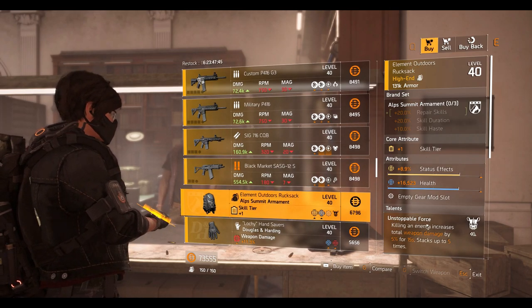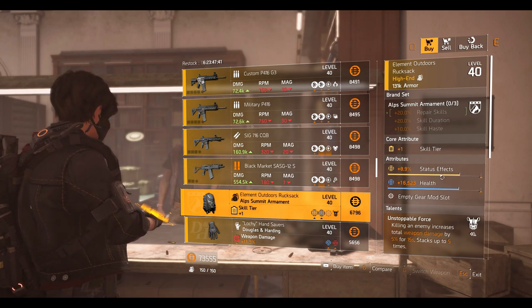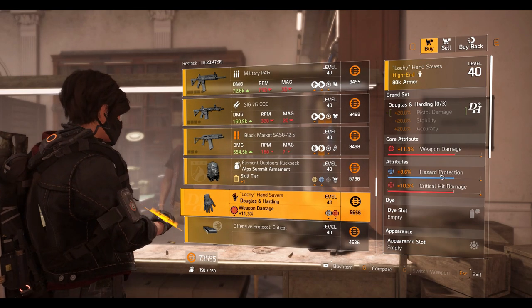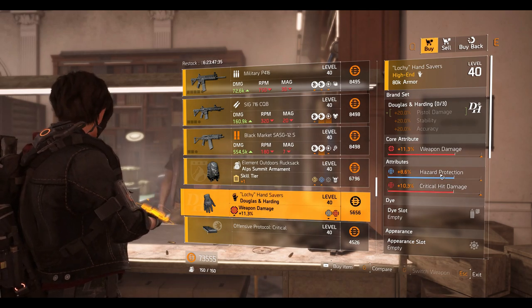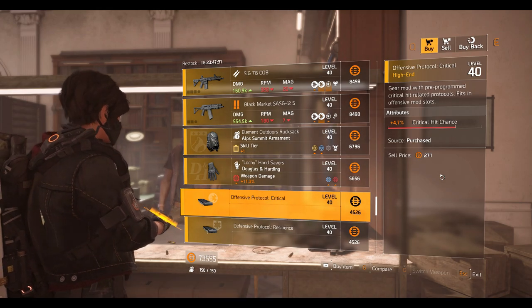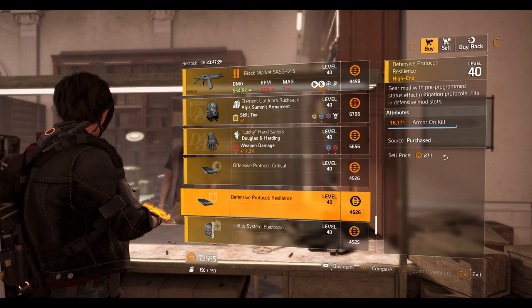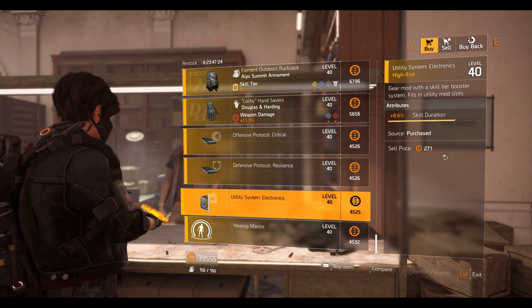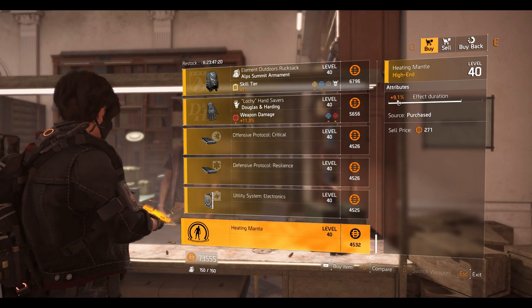Also, the Made backpack with Unstoppable Force talent — 16,523 health and 8.9% status effect. Then Douglas and Harding gloves with 11.3% weapon damage, 8.6% hazard protection, and 10.3% critical hit damage. An Offensive Protocol critical mod at 4.7% crit chance, a Defensive Protocol resilience mod at 16,171 armor on kill, a Utility System mod at 8.6% skill duration, and last a pulse mod at 9.1% effect duration.